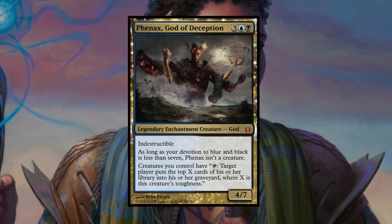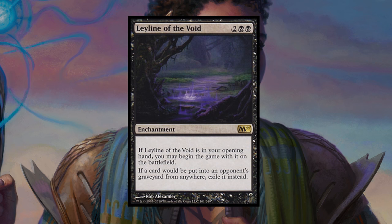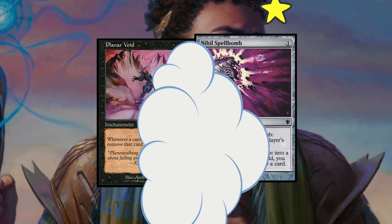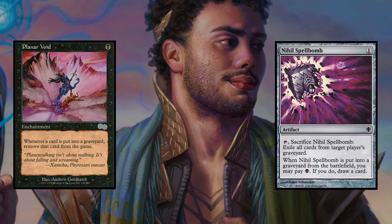Selective or universal exile can help us make sure that our milling isn't pushing them too far ahead. Cards like Leyline of the Void, Planar Void, and Nihil Spellbomb are a great way to deal with these kinds of decks. Plunk one of these down on the field to deny, or threaten to deny, any advantage they might gain. These spells are also great ways to deal with troublesome cards like the first wave of Eldrazi, whose shuffle effects can severely hinder our chances of winning.